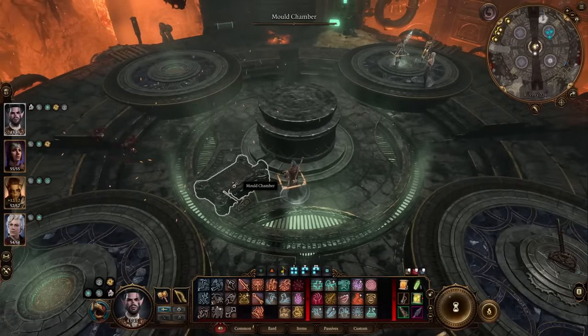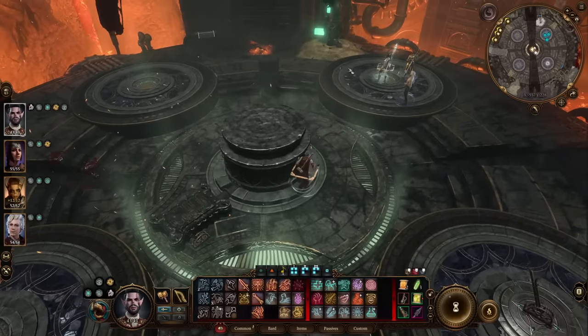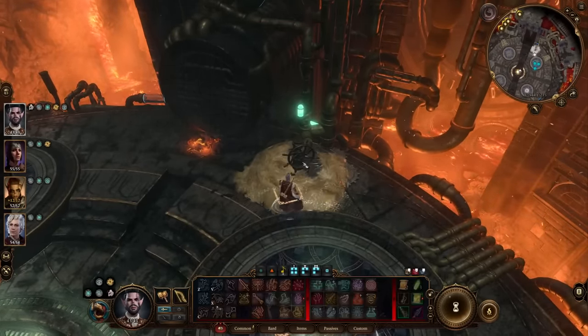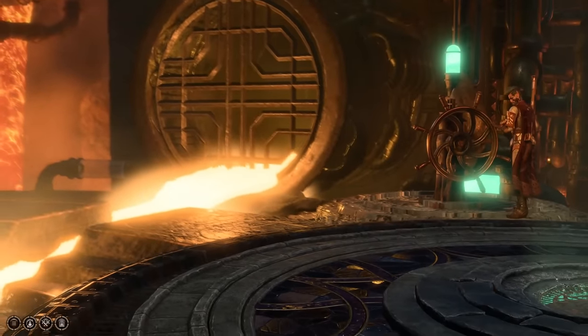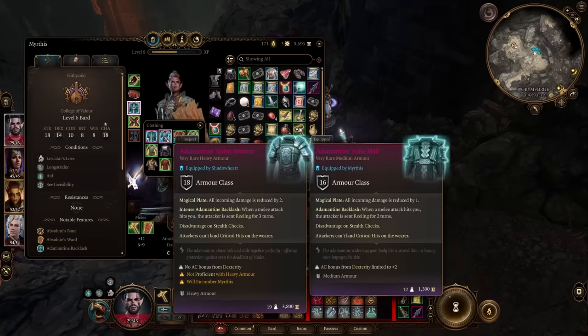While you're in the Underdark, don't forget about the Adamantine armors. You craft them at the Adamantine Forge after battling one of the game's bosses — I won't spoil too much, but you'll encounter it in Grymforge. In my opinion, the best crafts here are the armors. The weapons aren't very impressive and the shield is just okay, but the armors truly shine: you get immunity to critical hits and a bunch of other great bonuses that can serve you all the way through Act 2 and beyond.